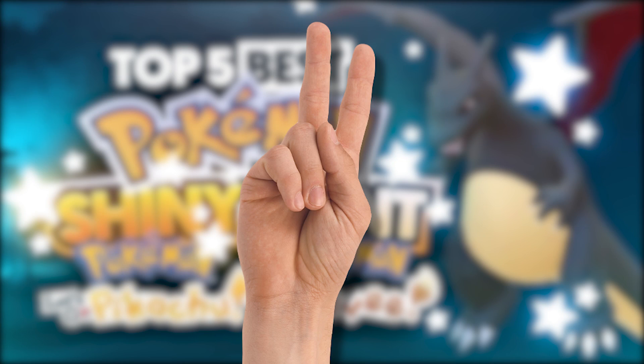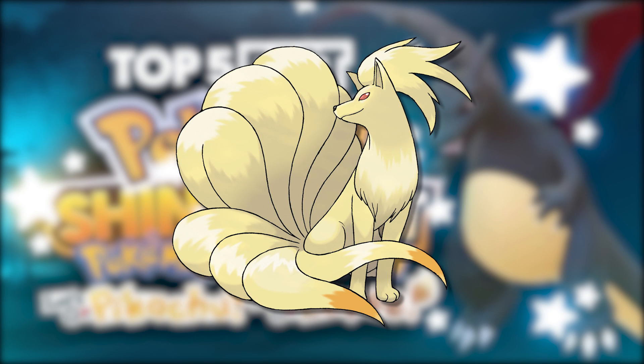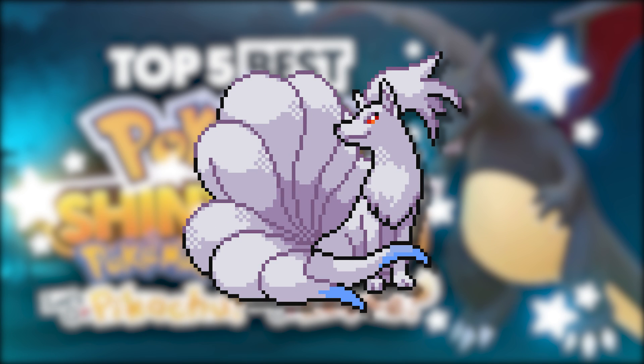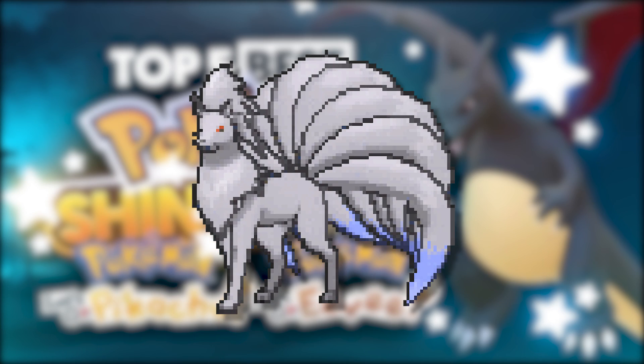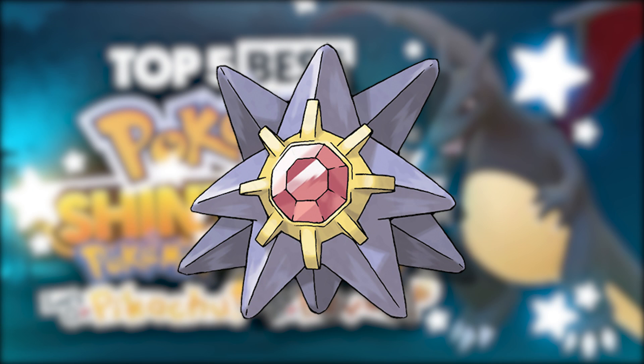Before we begin I have 2 honorable mentions. With both of these I felt the changes weren't too detrimental, in addition to being the most likely to be fixed in Let's Go. First is Ninetales — its shiny was absolute perfection with its blue-silver coat and blue-tipped tails. However in generation 6 that coat turned to dark grey and the tips of the tails became a more dull lavender. Plus, I just talk about this thing way too much.